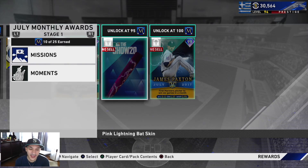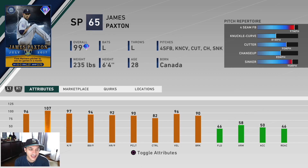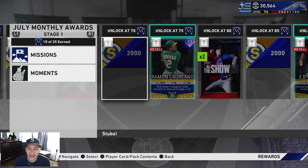Then we got the pink Lightning Bat skin and a 99 James Paxton. He has 96 stamina, 107 hit per nine, 97 K per nine, 94 walk per nine. Has a 97 fastball, 81 knuckle curve, 90 cutter, 85 changeup, and a 95 sinker. Very solid pitch repertoire right there with really solid pitching attributes and good per nines. This is the card I expected in this July program. It was either him, Matt Carpenter, or Yurley Gurriel, but I feel like Paxton was the best option.